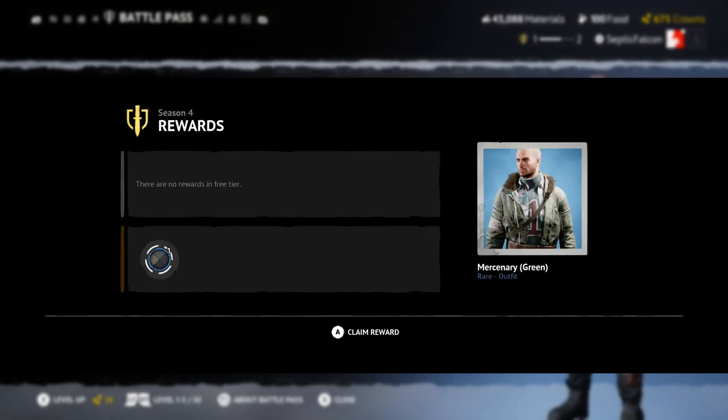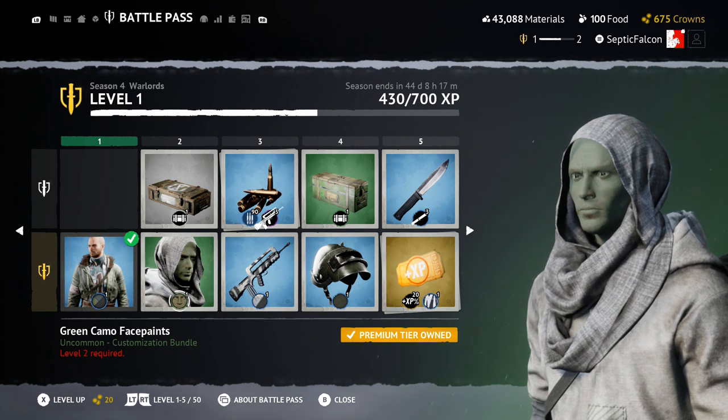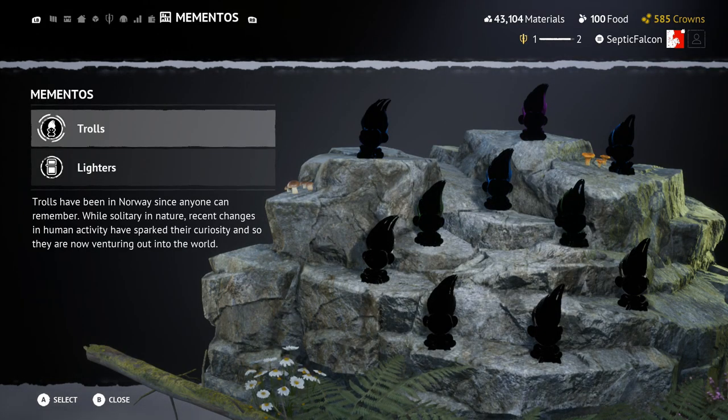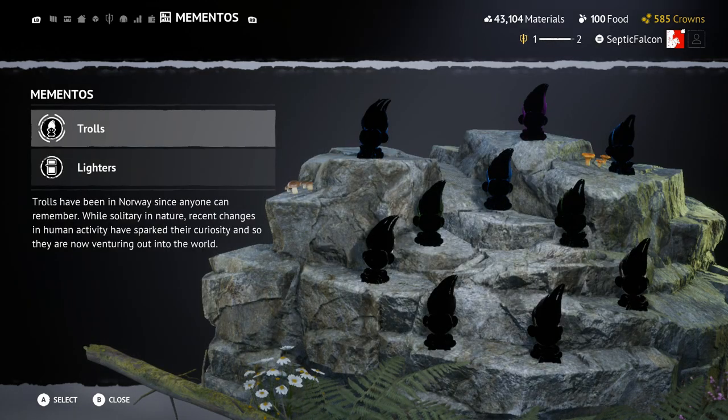Level one reached — we got mercenary green. Claim that. Level two gets the first face paint. Momento trolls were added in the last update, which I never managed to find. They've also added lighters now, so you can collect special lighters around the Outlands — some people brought their lighters, some kept them, others lost them. We can find these and complete a collection. Pretty cool, having a little collect-a-thon to do in the Outlands.